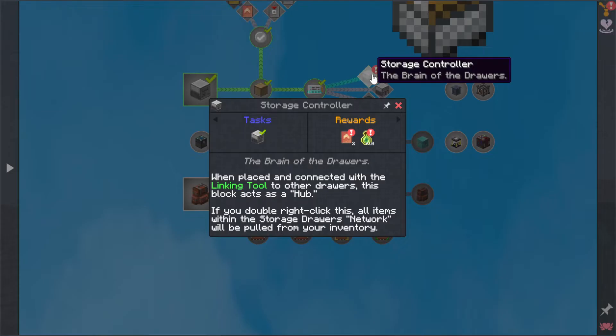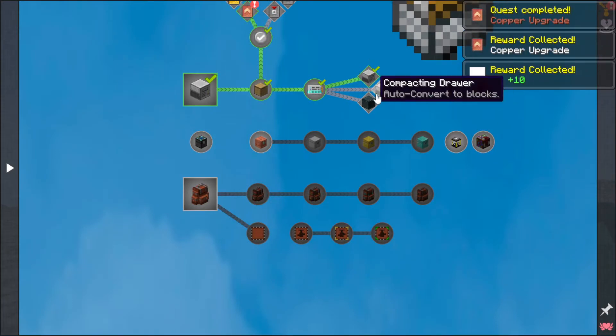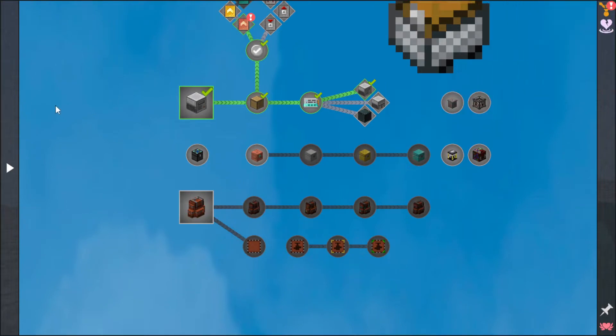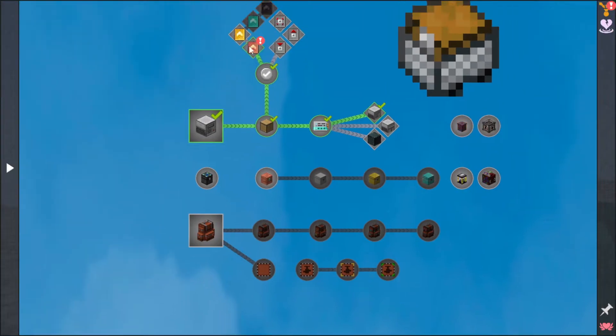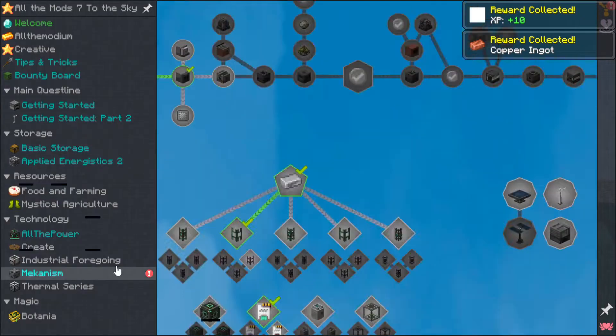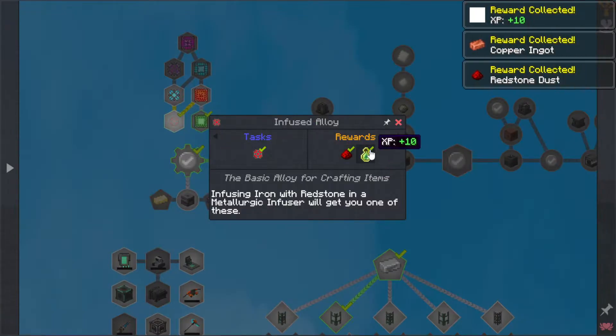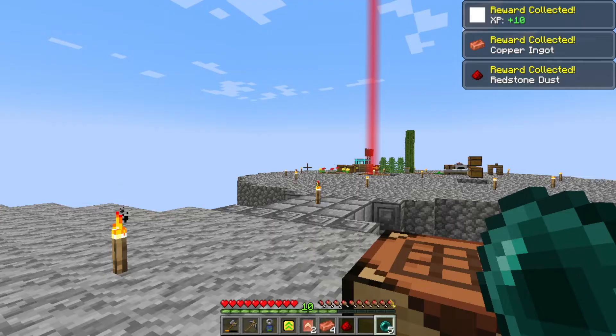Basic storage - I did make a storage controller, just because I was thinking of making another one. Company control - I think I made one, I just haven't moved it yet. That gave me another quest, which is good. And then mechanism - we collected that.